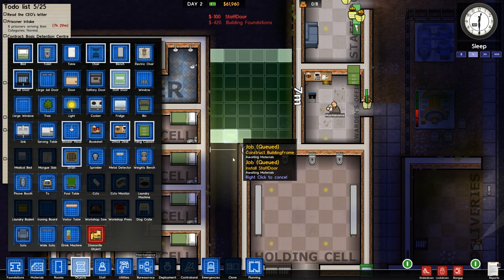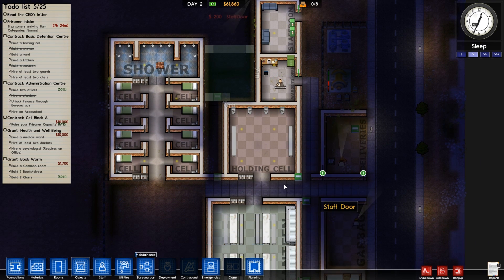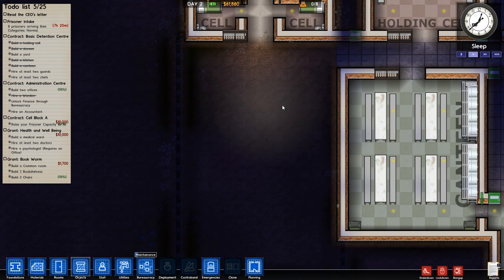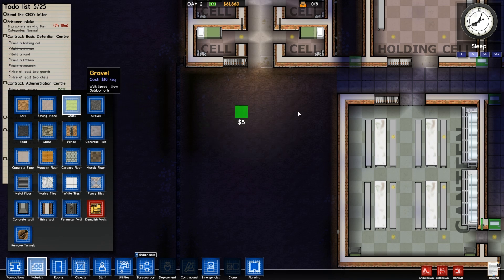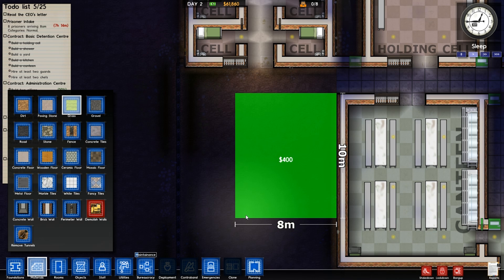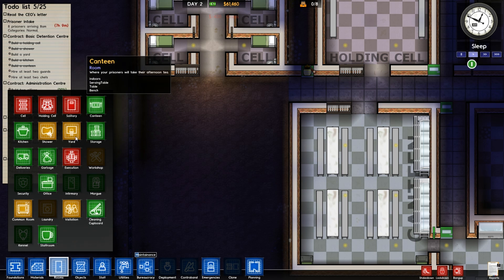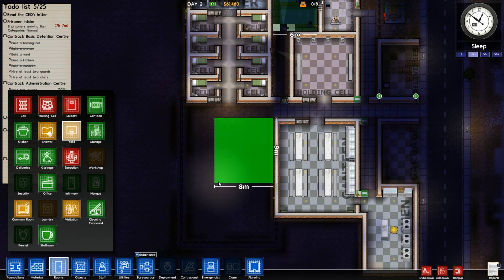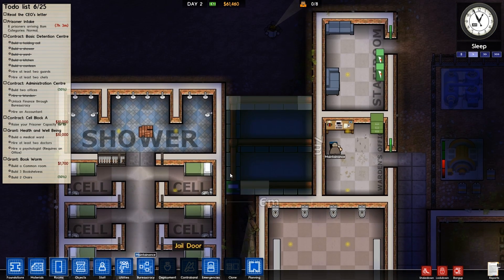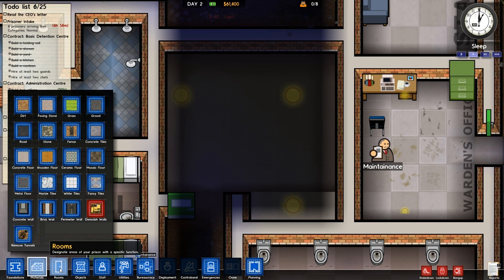What I'll do is add a staff door here and here — so it worked out quite nicely. That's the enclosed space of staffness. Loads of staff doors which is good. This is obviously where the yard's going to be for now — just a nice little bit of grass. Prisoners are coming quite soon — panic stations.